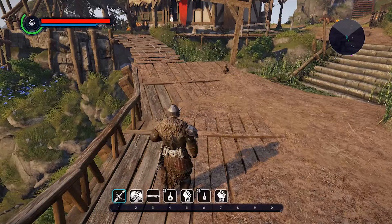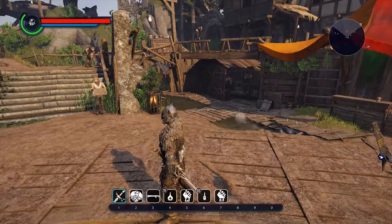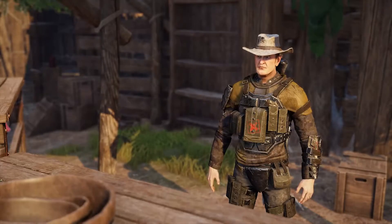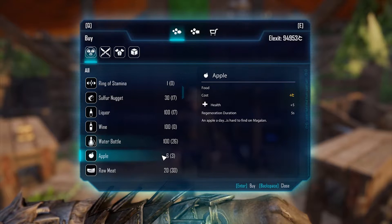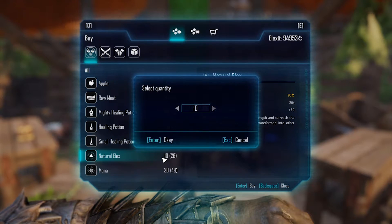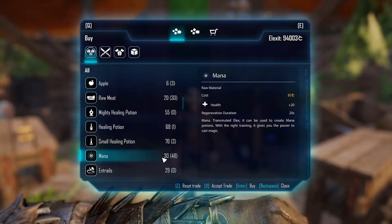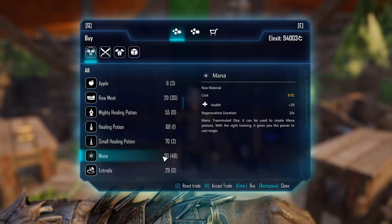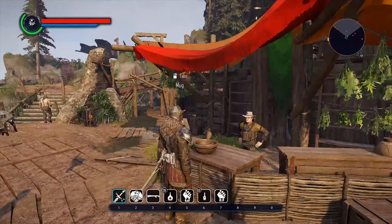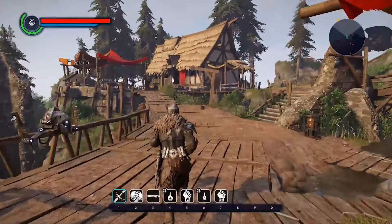With those two things, what you're going to do first is go to the trader here in Origin. He has an item called Natural Elix — you've probably found it in the world, it's a common item — and you're just going to buy as much of this as you can afford. If you keep going back to him, it'll keep replenishing itself, so you don't have to worry about running out. It's basically unlimited.